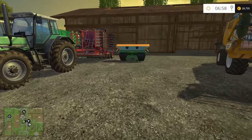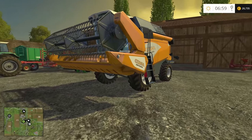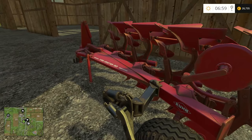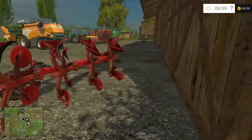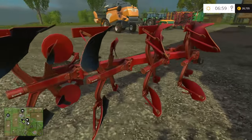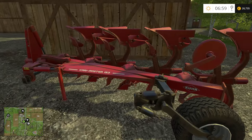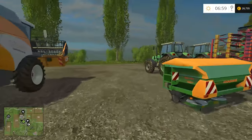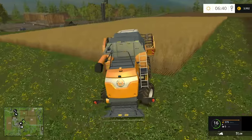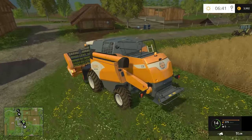Now let's look at the next method. We're back at Bjornholm on hard mode, and this time we're going to look at doing this with lumber. The reason I'm doing this on hard mode is to show you that it works in any mode. On the logging track, we're going to sell everything — everything must go. In a normal game I'd harvest that field first, then sell the harvester and sell the wheat for an extra $3,000–$4,000, but for time's sake we're selling everything right now.